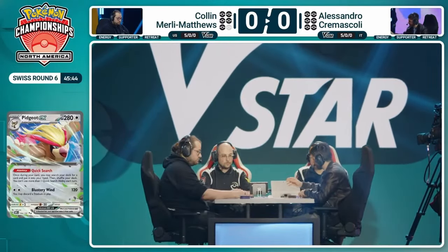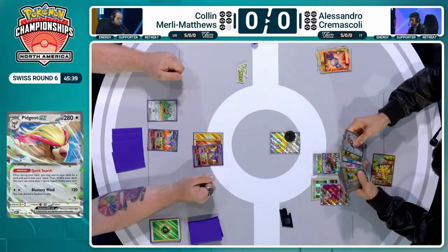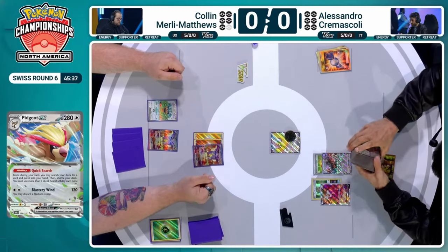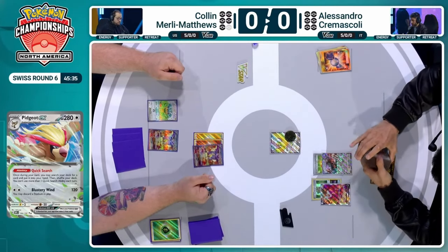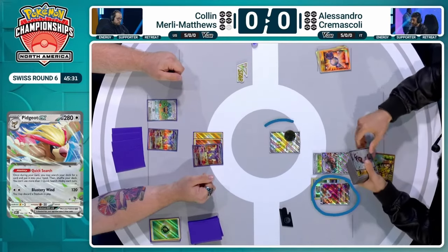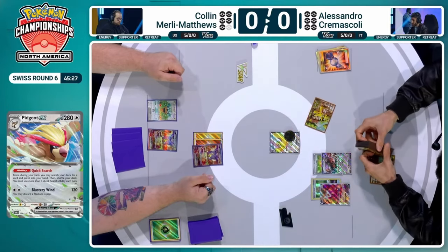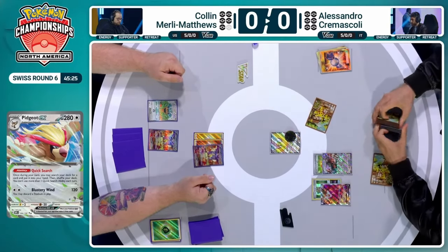That was huge for Colin, taking a prize card off of that Girafferic. Alessandro starting over on his turn now. We have that Forest Seal Stone attached to that Rotom V, and it's going to be utilized — flipping that V-Star marker to search any card from the deck. We're going to see that Rare Candy into Pidgeot EX. And with the Thornton in hand, can't just Quick Search for the Farigiraf EX. Probably switching out the Rotom. However, Colin still has two other two-prize targets to go after, which could bring Colin down to a single prize card.